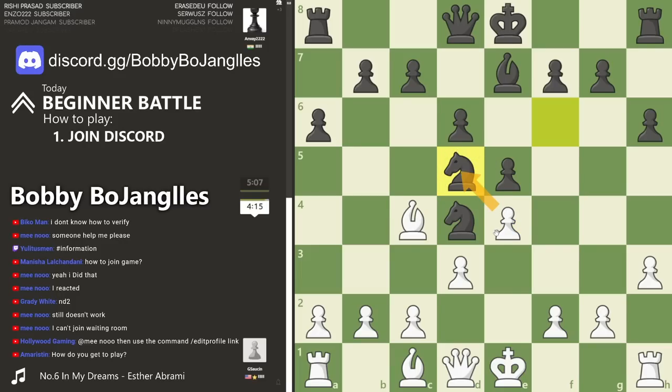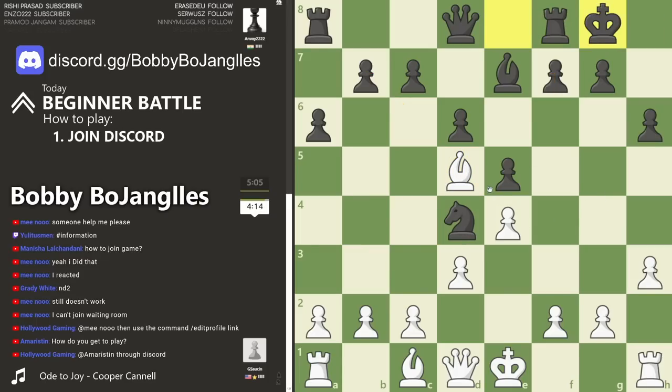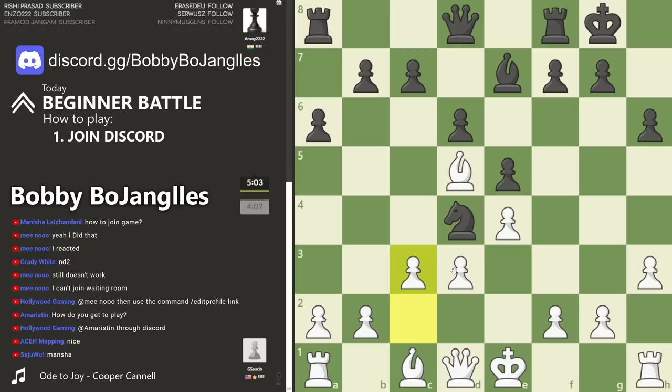Earlier in the game we saw the take with the pawn which kind of just weakens the bishop up. But here if you take with the bishop you have sight lines - the bishop actually has places to go, things to do, and lines up with the king. Good move there, though now there's a strong knight on d4.